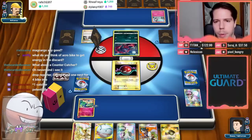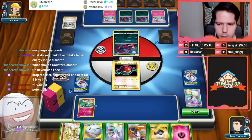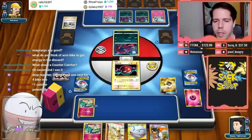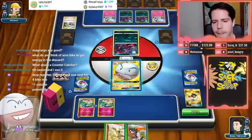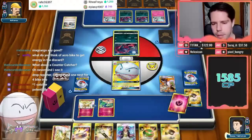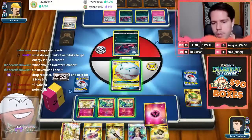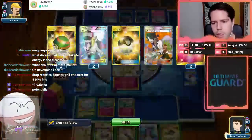We did mulligan once. The Ultra Ball is nice — off the Signal I'm hoping to find more energy and set up Cernia's. I fully expect my opponent to play Parallel City. The Gardy will be able to run through our Cernia's Breaks like butter. I manage to find an energy — might end up using Electrode GX to reload later. That's two energy I'll be able to get back.